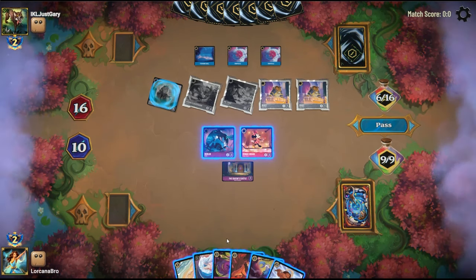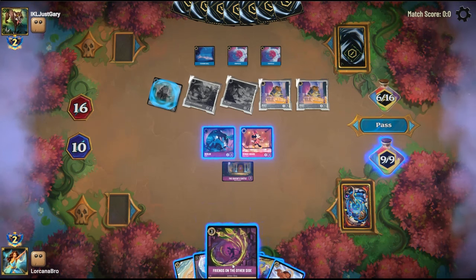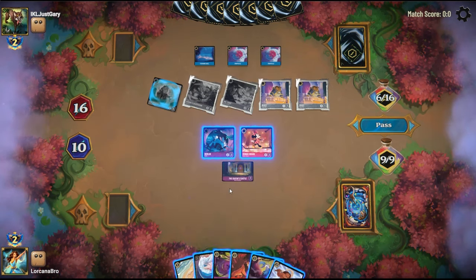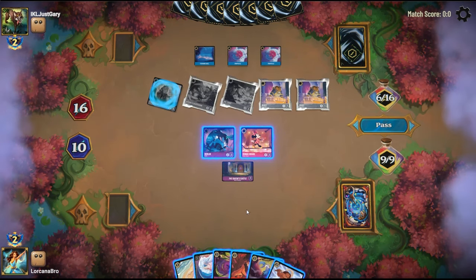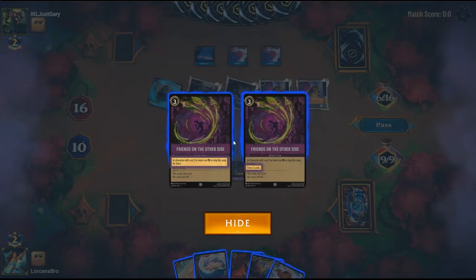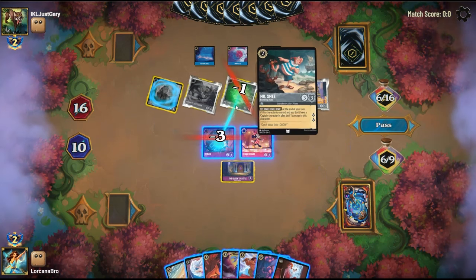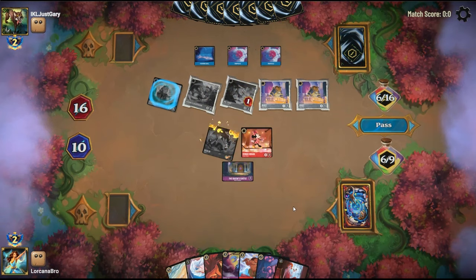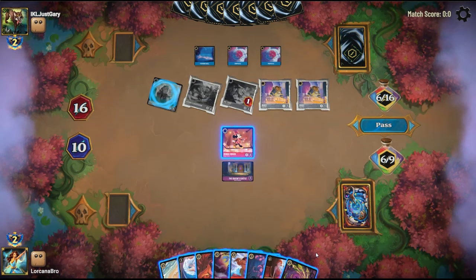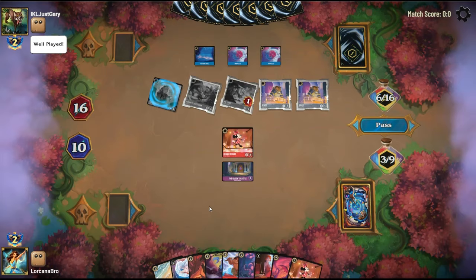Unless we draw Be Prepared, so we're going to go for that. We could sing Friends on the other side with the rabbit to draw two cards, but if we miss we absolutely have to find a Be Prepared, so I think we're actually going to sing Friends on the other side. And we did miss. So now we can run our Rabbit into their Mr. Smee for one more look. Heart of the cards — okay, that doesn't help. And even if we find it... we didn't find it anyway. So we'll go ahead and go to the next game.